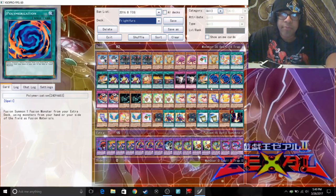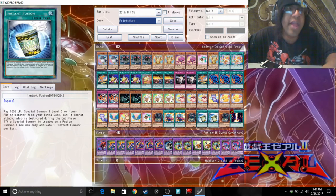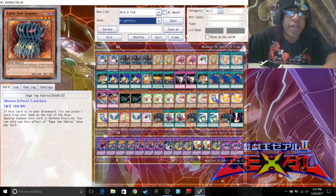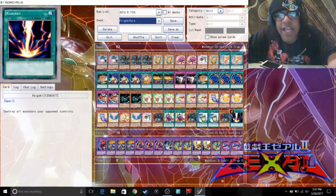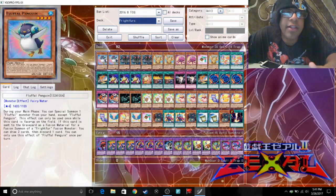For the main deck, since it's very fusion-heavy, you want to run three Polys — definitely three Polymerizations and Fusion Recoveries, two or three but two is recommended. Two Instant Fusions so you can bring out Sheep. You can also run Reckless, but it's not required. Definitely two Penguins.